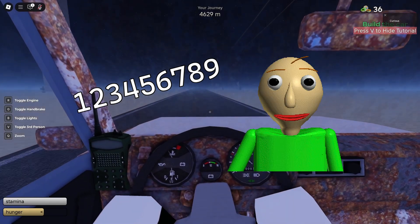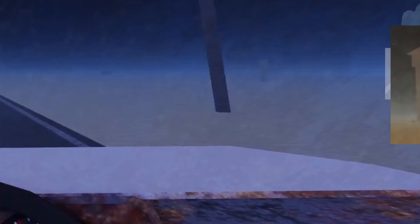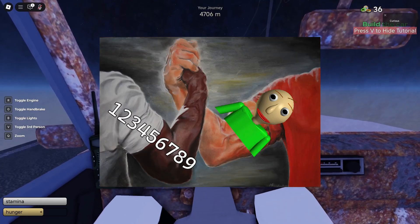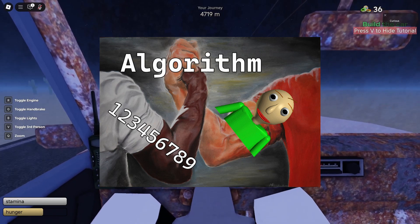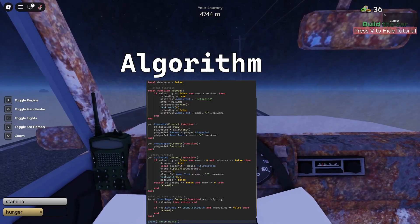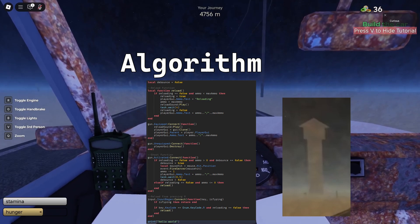This seed is used with various math functions to determine where special invisible parts should be placed, which is where the buildings will go. How the exact building is chosen is by using this seed in combination with math formulas that together form what is known as an algorithm. That algorithm spits out a number that's put through a series of logic statements to get the building.